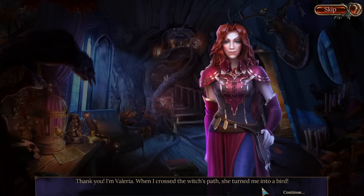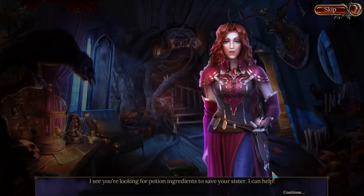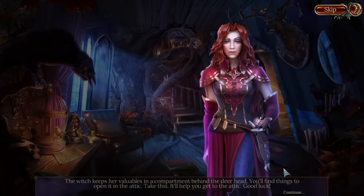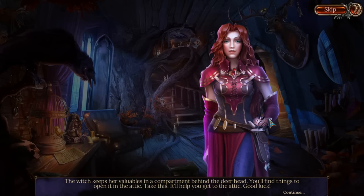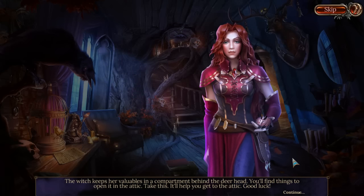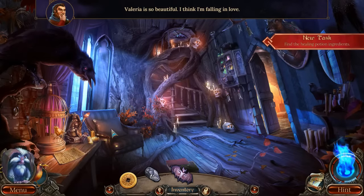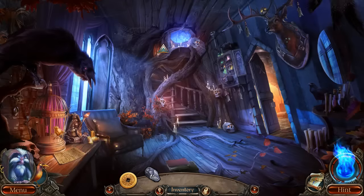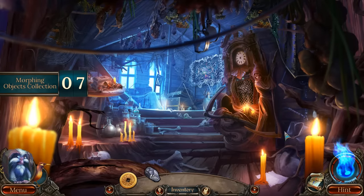You're looking handsome there! 'I see you're looking for potion ingredients to save your sister. I can help.' Great, we'd love to have your help. 'The witch keeps her valuables in a compartment behind the deer head. You'll find things to open it in the attic. Take this - it'll help you get to the attic.' Whoa, where are you running off to? Wow, that animation was actually pretty cool. No, stay with me - help me, I want you as a pet! That came out a little wrong, but you know what I mean. So what do we have here - a sickle?